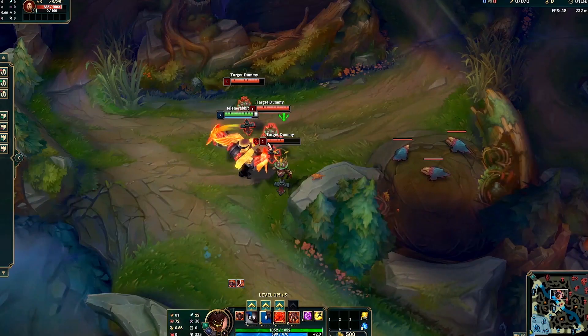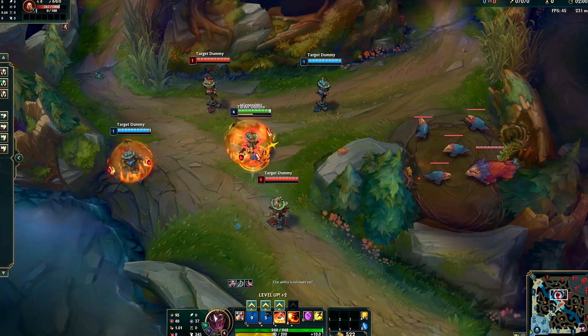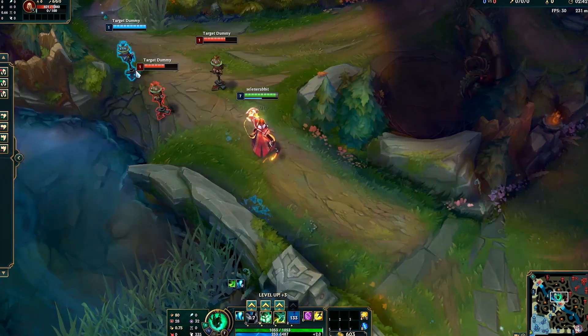There are a lot of skin lines that already use fire as their primary source of power, so the challenge was to make the abilities stand out just as much as the character design. To make that stand out, we used very bold, graphic, animated shapes. For the color palette, we still used red, orange, and yellow as you might expect for a fire skin line.